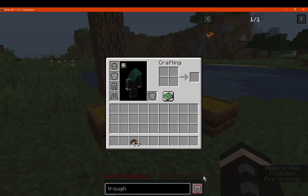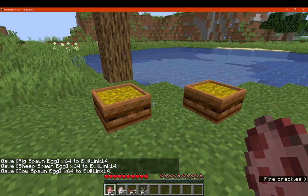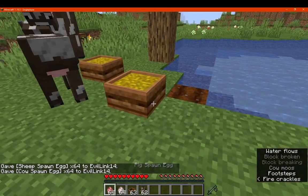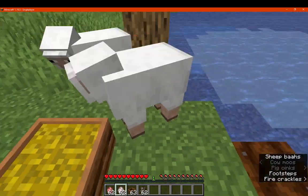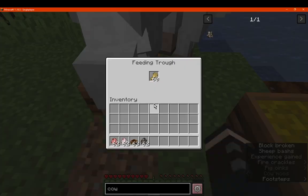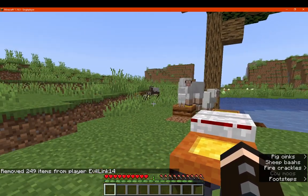If we get some pigs, sheep, and cows and spawn them in, they'll eventually face the trough and start breeding if there are two nearby. Pretty much they'll stare at it, eventually eat from it, and then come back to consume more every so often — I assume after the breeding cooldown of about five minutes.